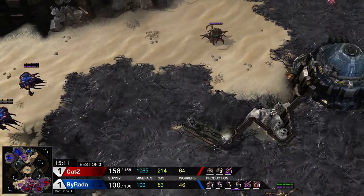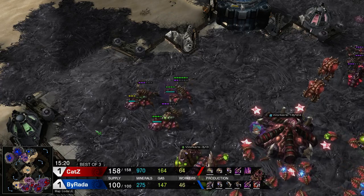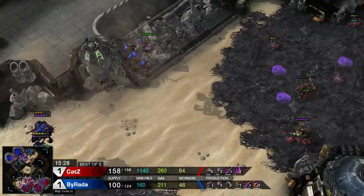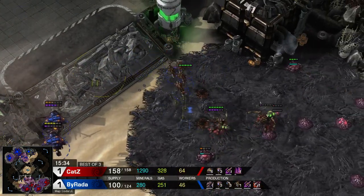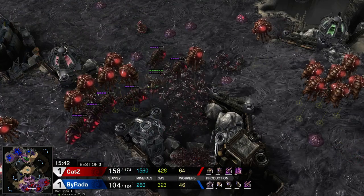He makes it to the round of eight in Copa America, one step closer to that WCS Premier spot, and he really wants it. Right now Cats has a lot of infestors and a lot of roaches — he can easily push across the map, kill the third, or go up to the natural. There's only one spine crawler on the ramp and that's not going to help all too much.